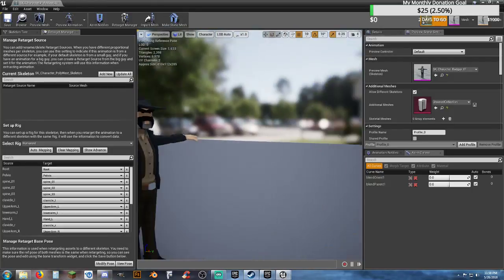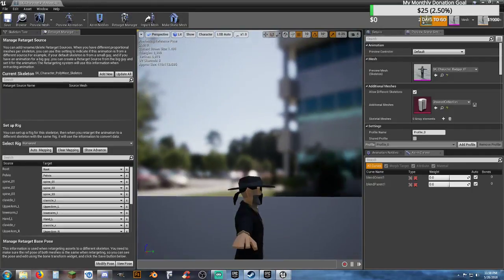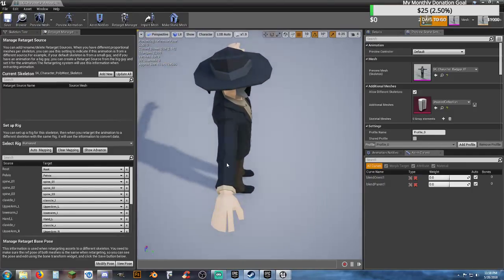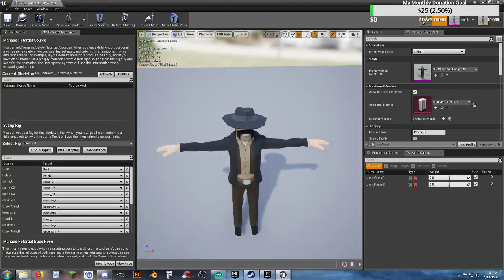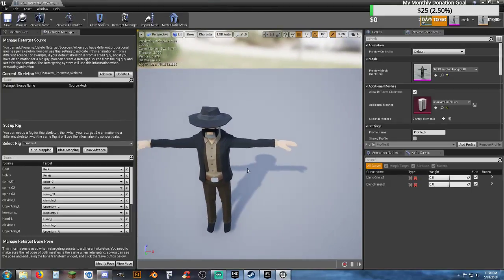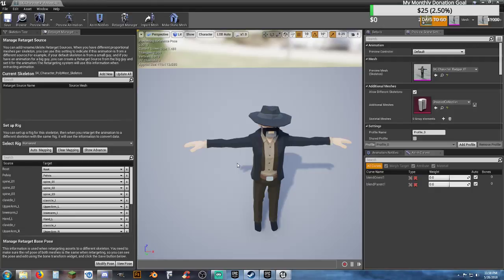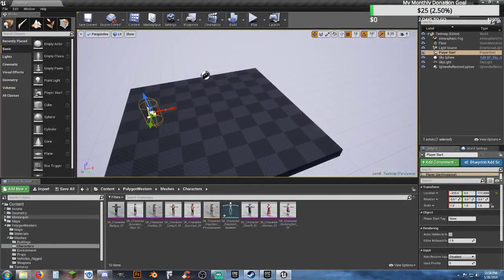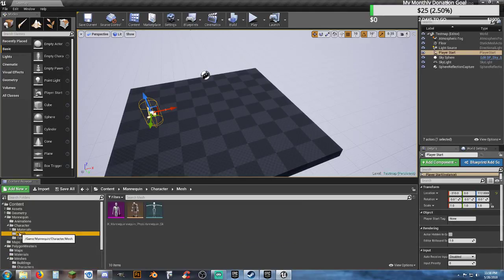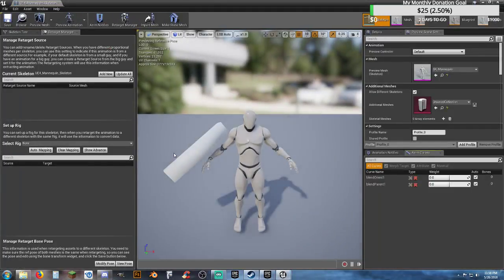If we look at our retarget manager, it's already set to humanoid and everything should be good to go. He is in a T-pose. Looking at his arm positions — perfectly straight, palms straight down. We need to remember that: arms straight and palms straight down. If we look at the mannequin character mesh and skeleton.